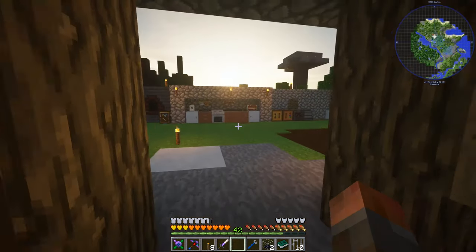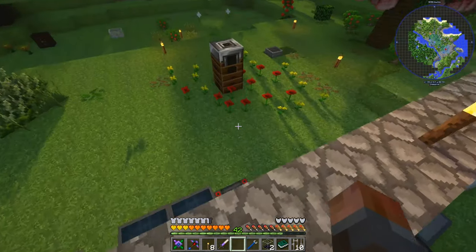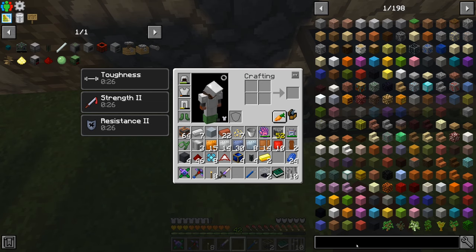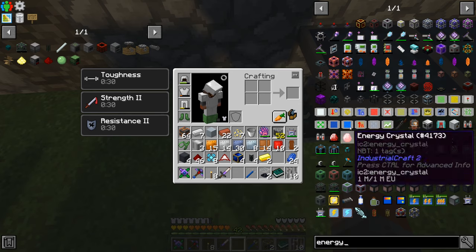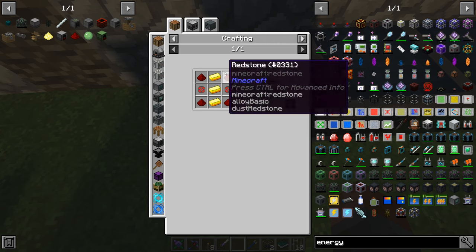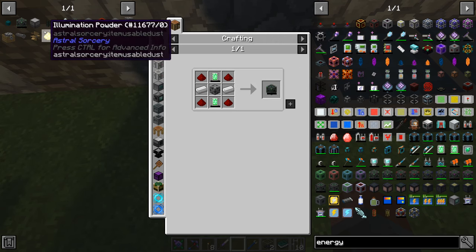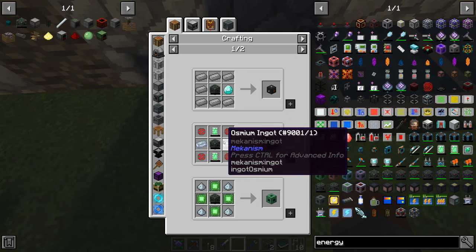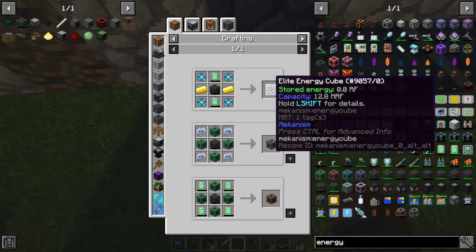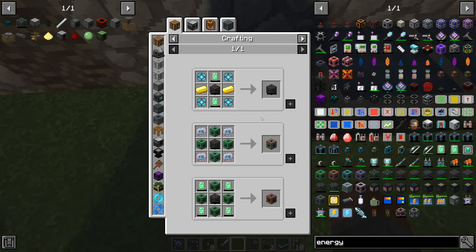That would normally be Applied Energistics / logistics, and I'm very tempted to go for that straight away. But logistics in this pack needs machine cases, which is straightforward — advanced machine casings, some rubber and reinforced stone. The energy acceptors need Constantan, which is copper and nickel, so that's not too hard. Vacuum tubes, however... and then the game crashed. When the game came back up it hadn't saved a few things, so I went through and created an energy cube. A couple of energy tablets is just gold and enriched alloy, plus a steel casing. Once you have one you can upgrade it to the next tier with more osmium and energy tablets. You can configure the side: right-hand side input from solar panels, backside is output — it acts as a battery for the rest of the system.